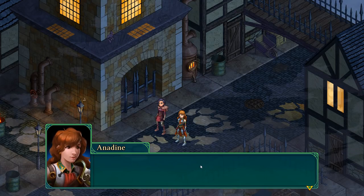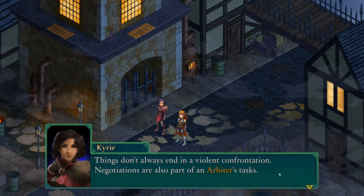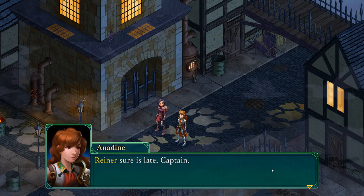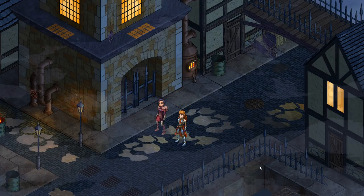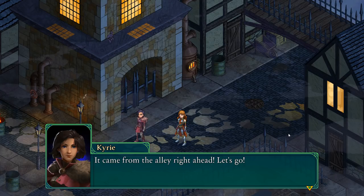The captain is telling us good work, and notes that things don't always end in violent confrontation — negotiations are also part of an arbiter's task. Then someone cries out for help, and one of our characters quips: 'Somebody's got a very loud sword!' We head toward the alley to investigate.